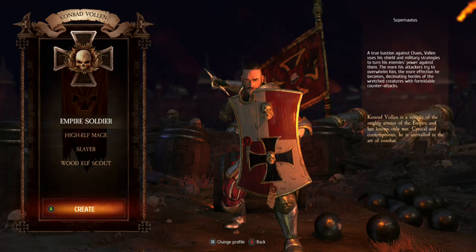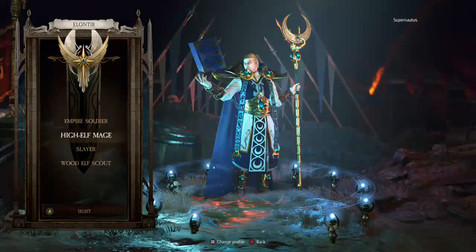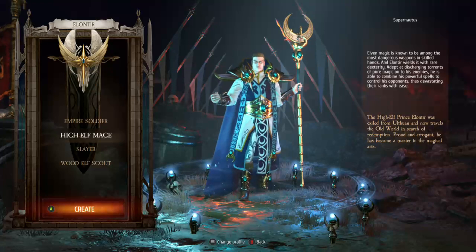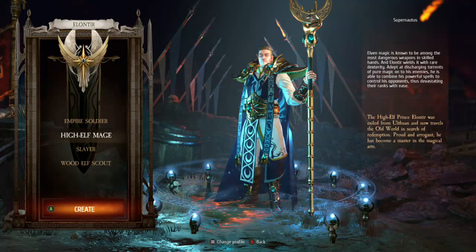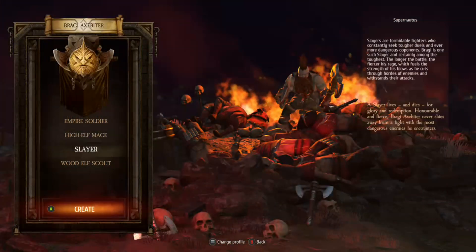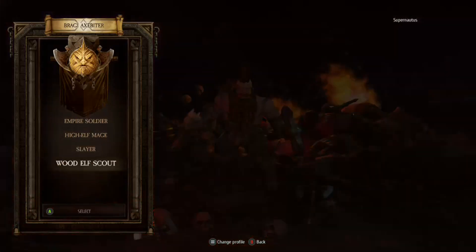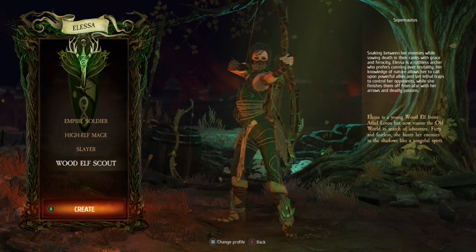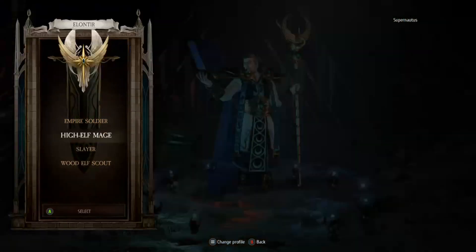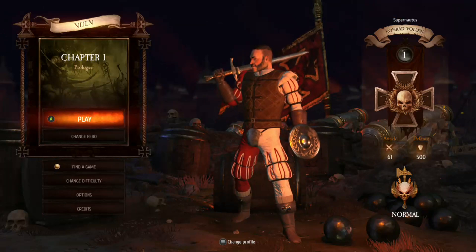Conrad is a veteran of the mighty armies of the Empire and has known only war — cynical and contemptuous, unrivalled in the art of combat. Elven magic is known to be among the most dangerous weapons in skilled hands — he's a High Elf Prince. There's also a Slayer, a formidable fighter seeking tougher duels, and a Wood Elf Scout using a bow or a dagger. I'm going to start off with the soldier, I think — that's probably the easiest way to get into the game.